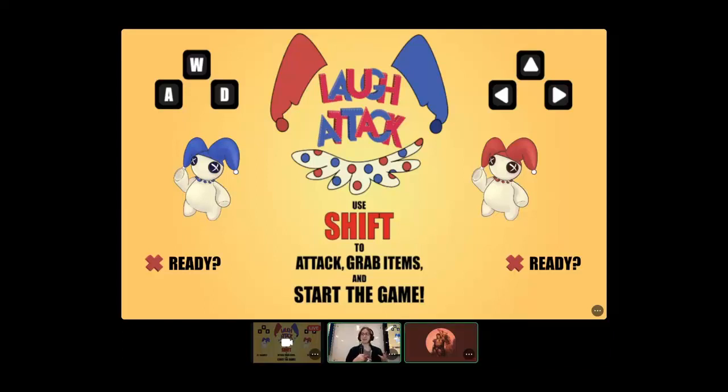I'm Casey Woodring, the team lead for our game Laugh Attack, which is a 2.5D multiplayer fighting game where you play as a jester against another jester. You're fighting because there's a king who's really bored and wants some amusement. He gets these jesters to punch for his comedy and tosses down comedy props for them to throw at each other. It's a good time for this king.